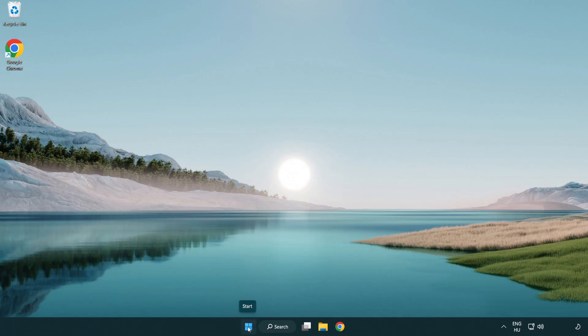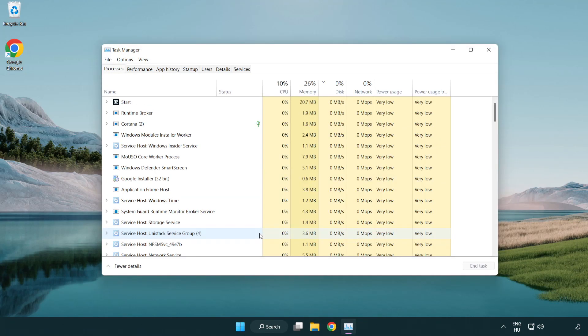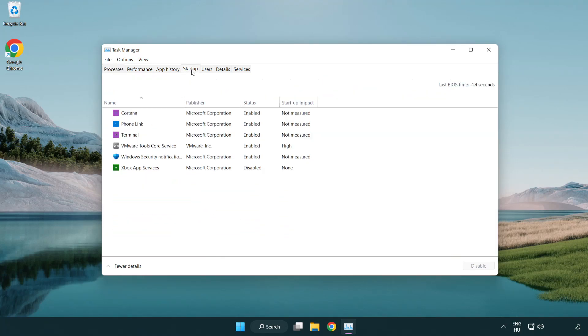Right-click the start menu and open Task Manager. Click startup. Disable not used applications. Close the window.